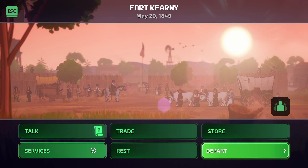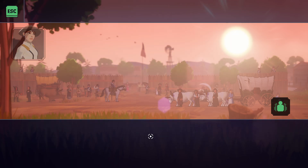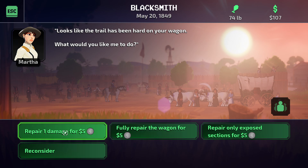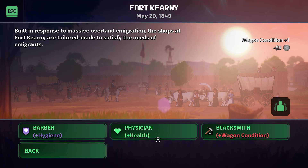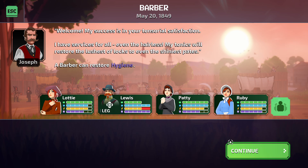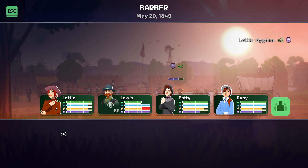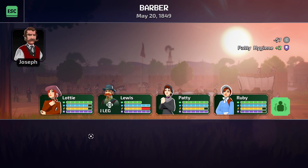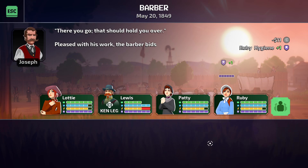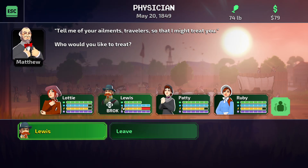I think we'll depart. Let's see what services we can get. Let's fix our wagon — yeah, I want to fully repair the wagon for $5. Wow, okay. Maybe let's go to the barber. Who's the stinky one? Lottie? Yeah, you're the stinky one — $5.